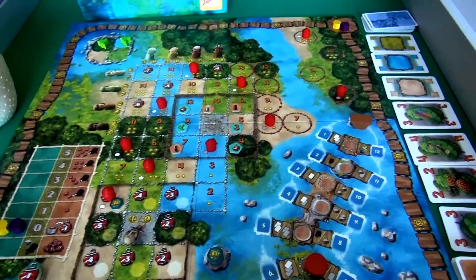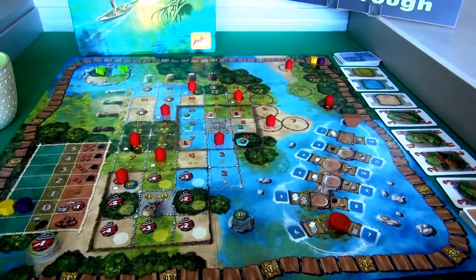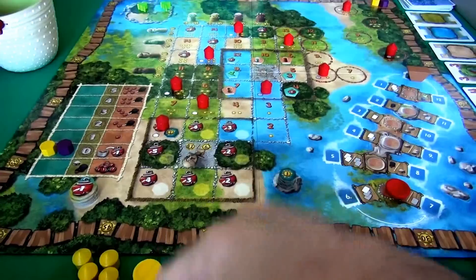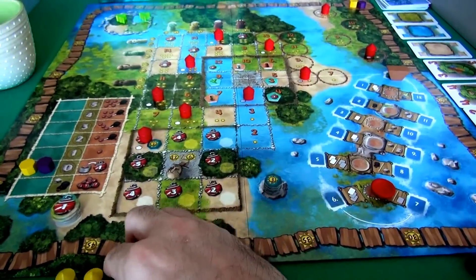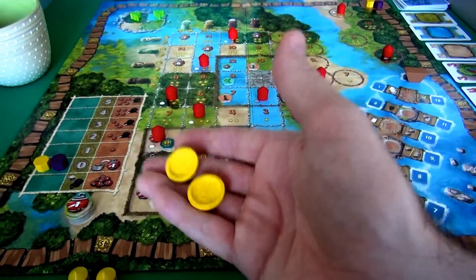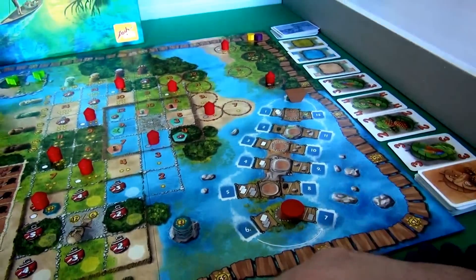There are several different ways and places you can build, but before you actually do any building, the first thing that happens every round is players specify what actions they're going to take. We do that by deploying these bowls — basically we're going to take turns. In a two- or three-player game, each player has two bowls. This is kind of a worker placement portion of the game, where these are our workers. We're going to place them over here on these action spaces, and in a two-player game, each player gets two to place.